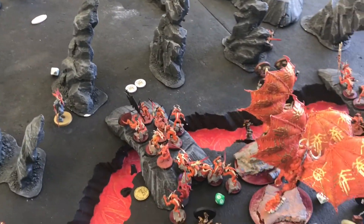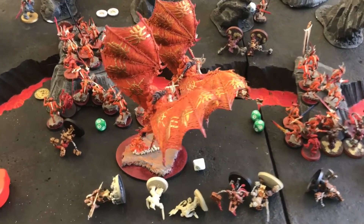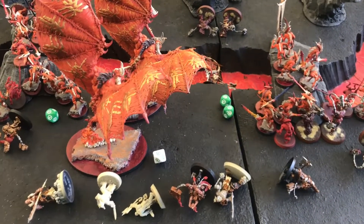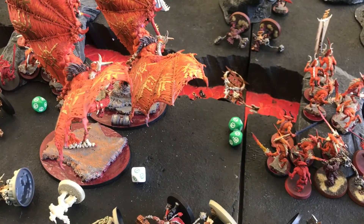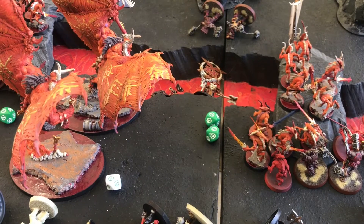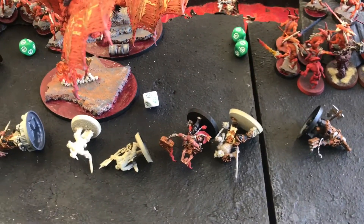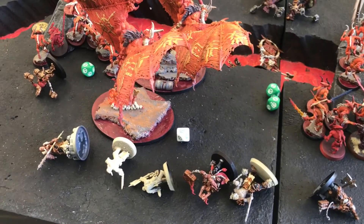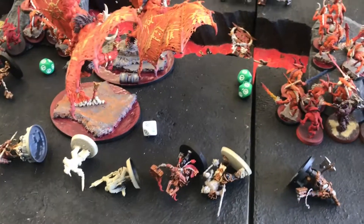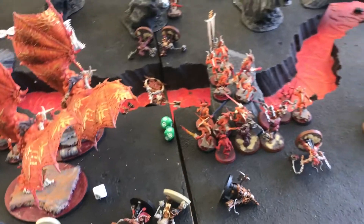You will not believe what just happened. He charged Bloodletters into the Wrathmonger and Bloodthirsters into my hero group. The massive event: the D Bloodthirster rolled two sixes to wound, meaning every enemy unit within eight inches took six mortal wounds. That killed every single one of my heroes — my Skullgrinder, Aspiring Deathbringer, both Slaughter Priests, my Blood Secrator, the unit of Reavers, and that last Wrathmonger — all killed by the blood explosion. That absolutely devastated me because the whole plan was to have my Skullgrinder run in with his nine attacks and rip out the Bloodthirsters, but that's not happening now. I am royally up shit creek.